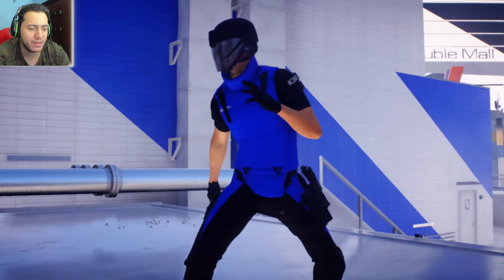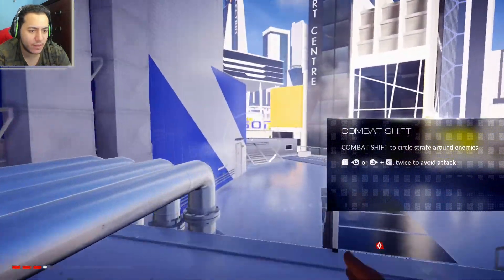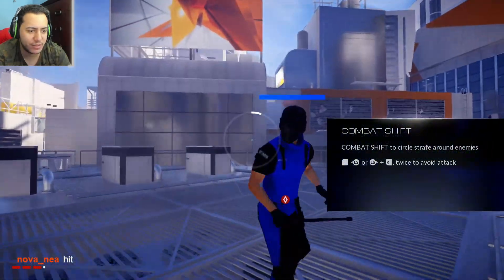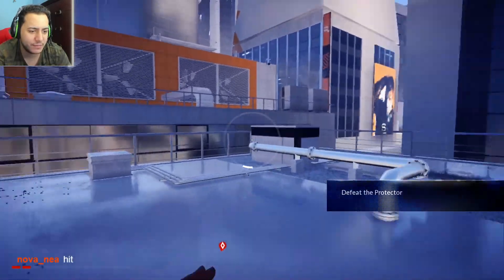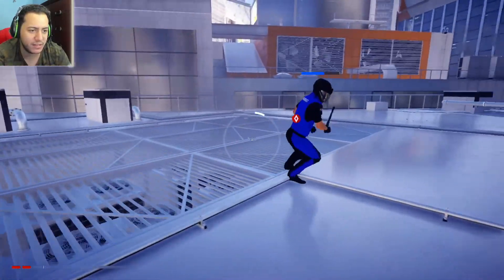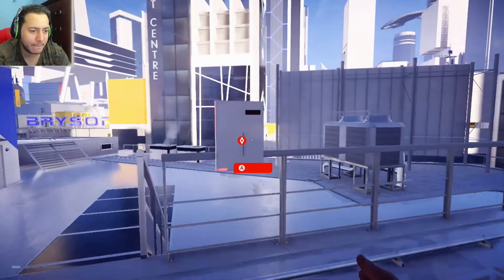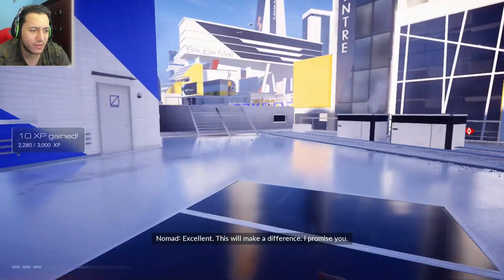Combat shift — to circle around enemies. Twist to avoid attack. Let me try this out. Cool, that's interesting. I gotta defeat him. Get one of these and one of these — into the wall! And bam, done for. Let's get this chip — it's not even connected to anything. Just pull another chip. It only gave me 10 XP — is that even worth it?